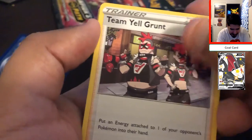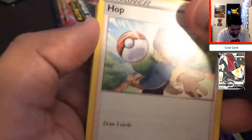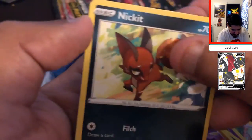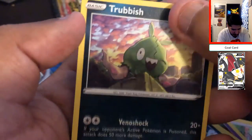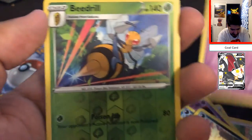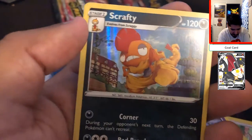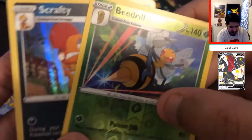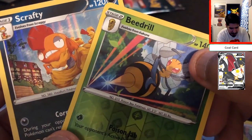Team Grunt, Hop, Hatrem, Perlion, Machop, another Nickit, Trubbish, another Hatena, and a Beedrill — and Scrafty. These are the two holos we pulled — not great to be honest, kind of garbage if you ask me. They're pretty bad. No bueno.